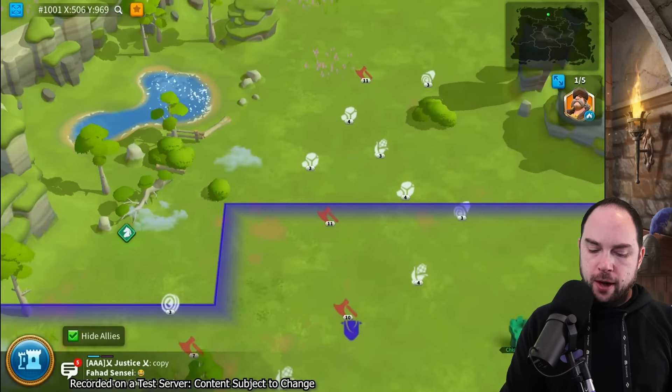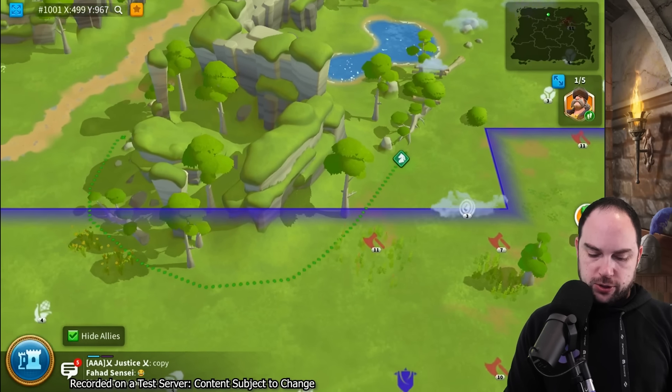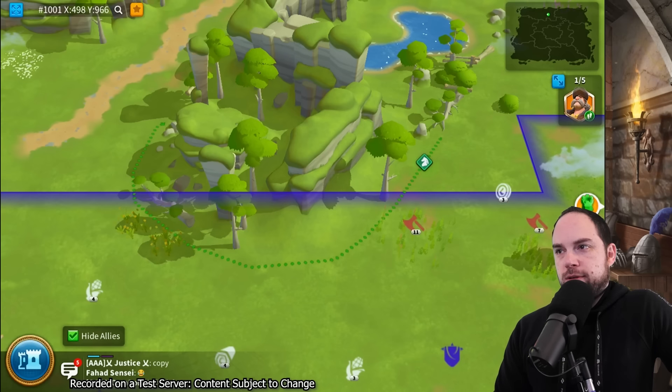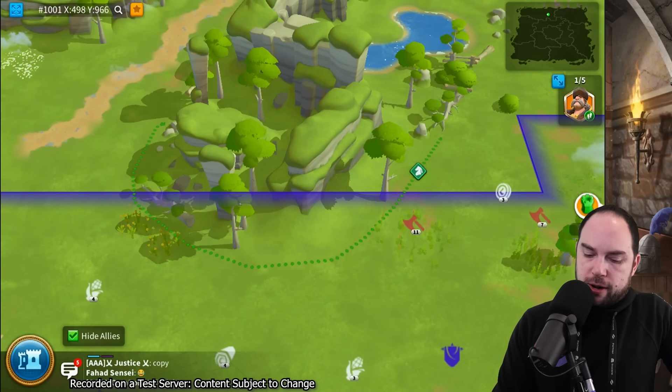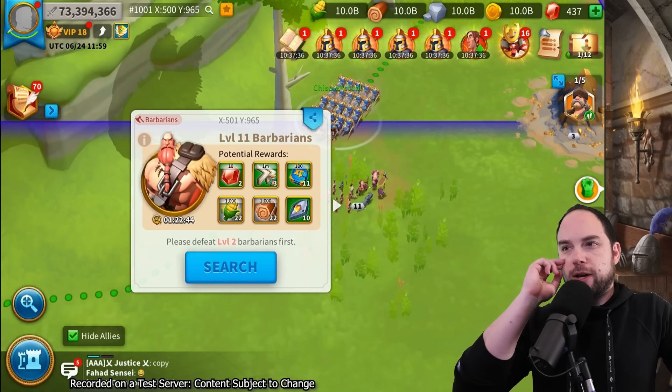I select to go over here, I bump up against the edges of terrain and it is what it is. I think these graphics are a nice and needed upgrade. The barbs look the same - I don't know if that's something they said they're going to look at.